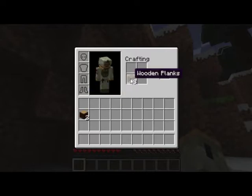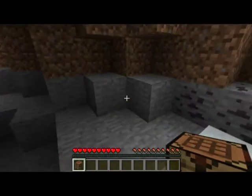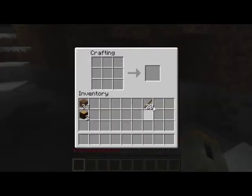Now I'm going to take my wooden planks, put them there, right-click to split in half, and get some sticks. I think about 20 will do for now. Then four wood planks like that and you get your crafting table. Your crafting table is what will allow you to build everything you need in Minecraft.